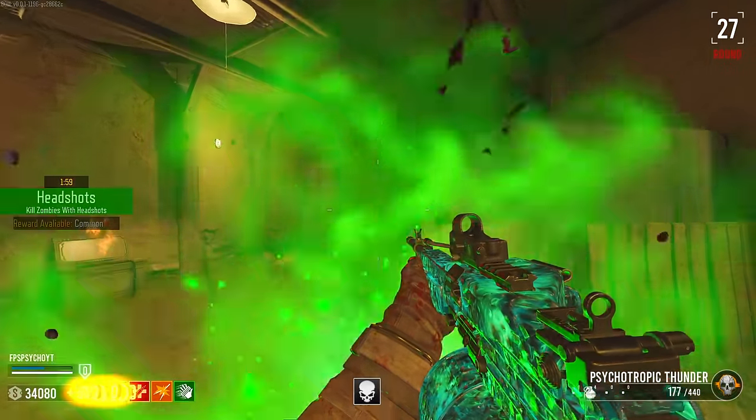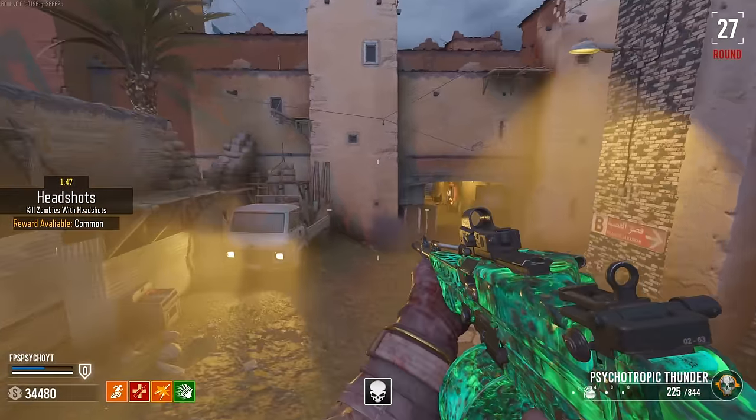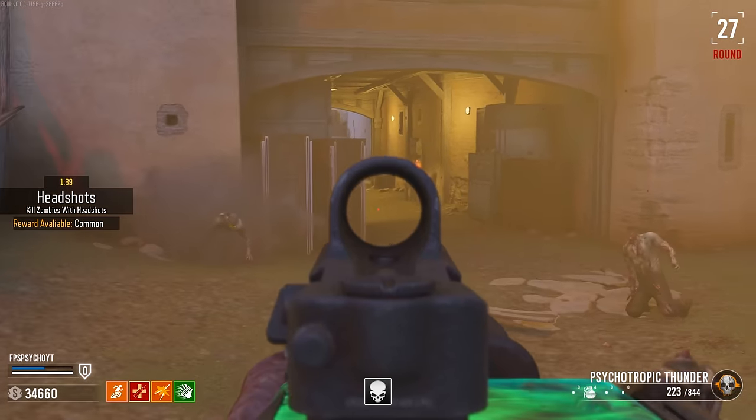What's the next trial? Headshots — easy peasy. We just got every drop. Insta-kill is actually not good for this one because one stray shot just hits a zombie and kills him. But headshots — Modern Warfare Deadshot would be really nice for this, actually.